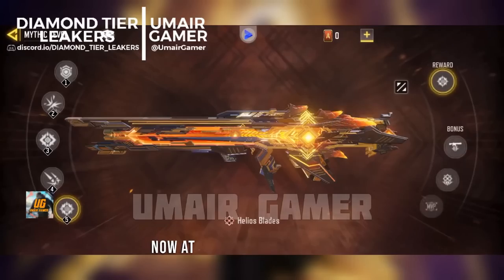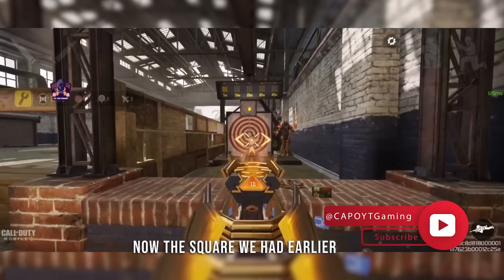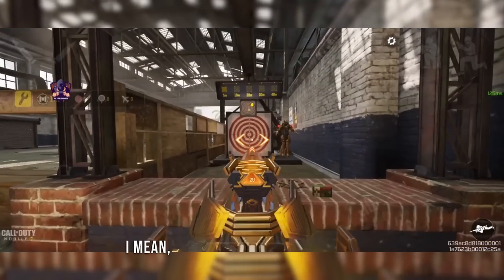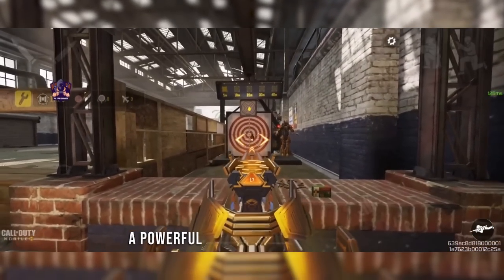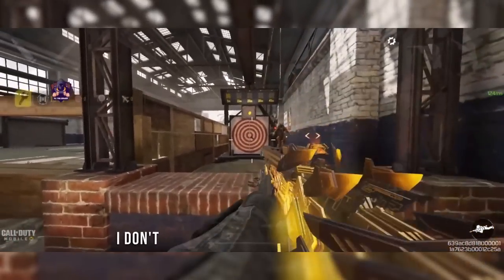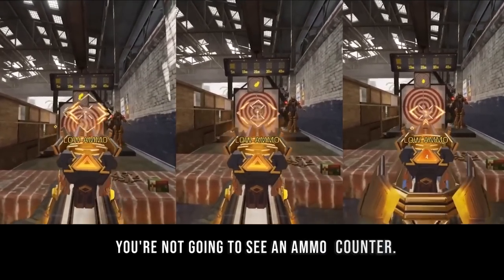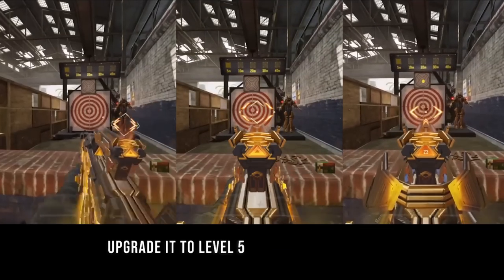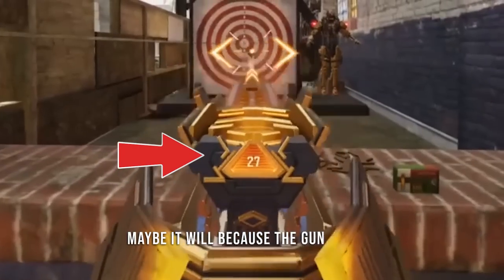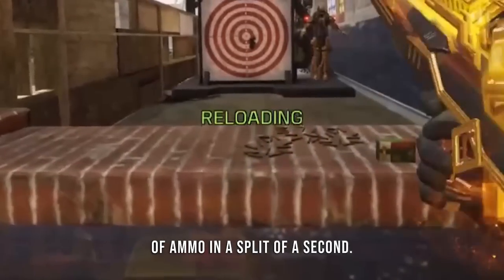At level five the final iron sight removes the square from earlier, making it even easier to aim. With this iron sight on such a powerful gun you will literally be unstoppable. There is also a bonus feature at level five — an ammo counter, which you cannot get at base or level three. Since the FFAR 1 has the fastest fire rate in the assault rifle category, you run out of ammo in a split second, so the ammo counter is actually quite helpful.